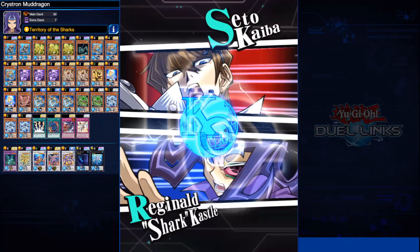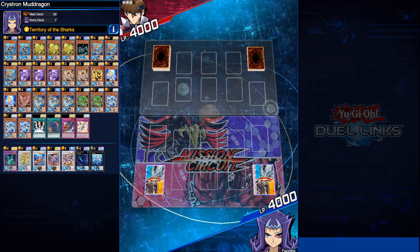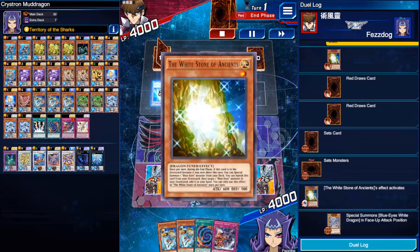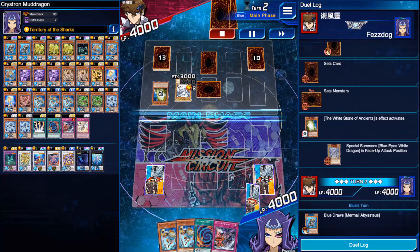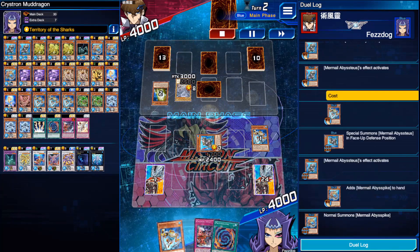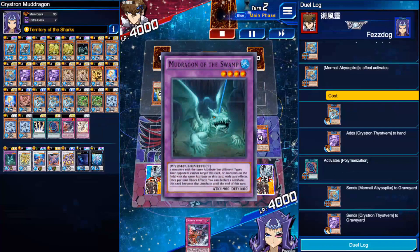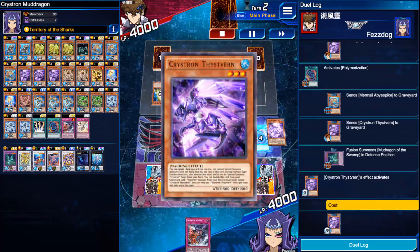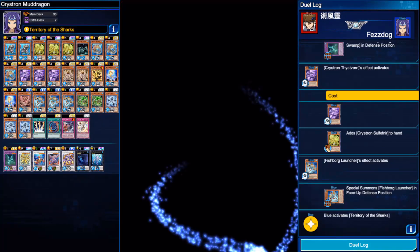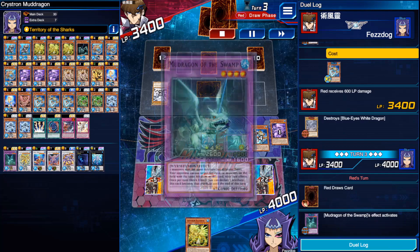Now let's look at what a general opening play looks like. We're against Blue Eyes and we don't get the best hand — we're hoping for a Mermale or a Crystron to poly away a Thist Fern or something. We find the Abystius and grab our Pyke. Pyke manages to get Thist Fern into our hand, then we can poly away the Thist Fern to grab our Sulfefnir. Since we have Launcher in the grave, we can summon Hope Woven with Territory of the Sharks. That usually means we effectively have a 2,900 attack Mud Dragon, which is pretty hard to out.